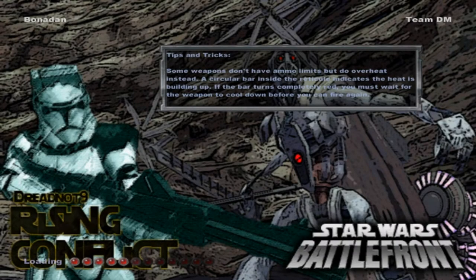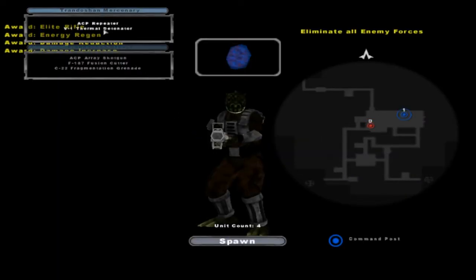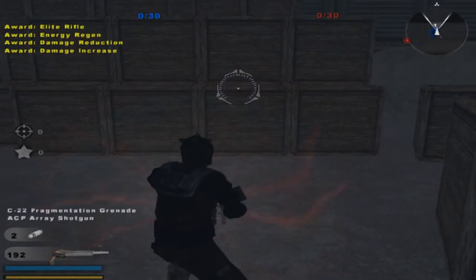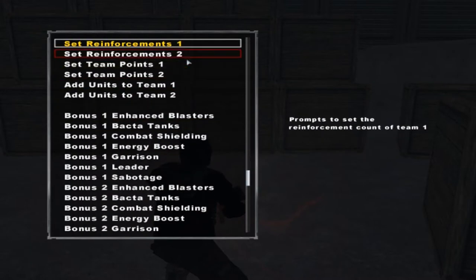Hello everybody and welcome back to another era mod. Today we're on Dreadnought 9's Rise and Conflict era mod, and we're just doing a quick Hunt mode with the Trandoshan slavers. But before we get started, I'm gonna make the team points less.